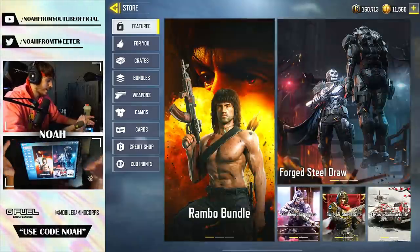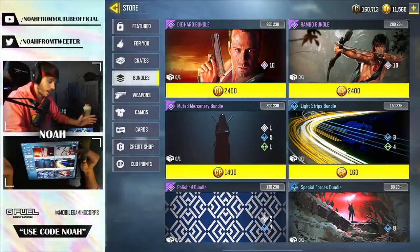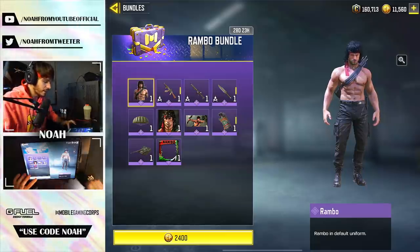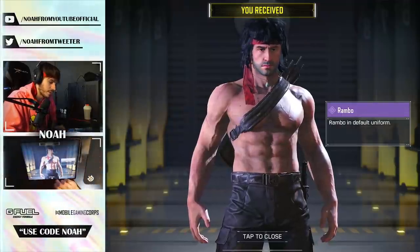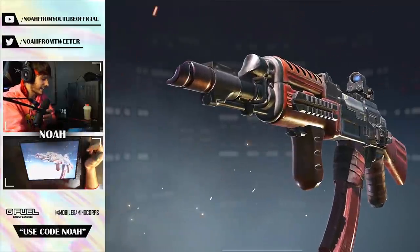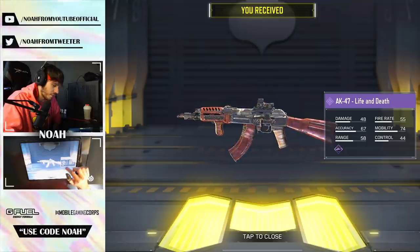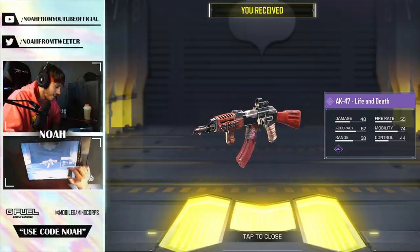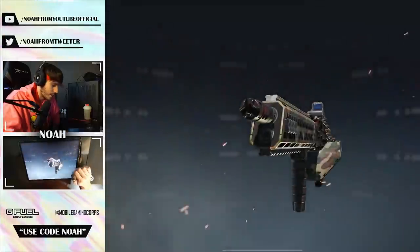Excited to get into the gameplay, but before we do we're heading to the store to buy some bundles — both the Die Hard bundle and the Rambo bundle. Starting off with Rambo since I've got the Rambo bandana on. Going ahead and purchasing for 2400. We get a couple of weapons: Rambo in the default uniform, and this looks like an AK-47 epic blueprint — the AK-47 Life and Death.